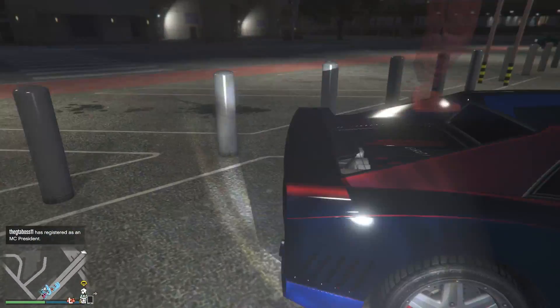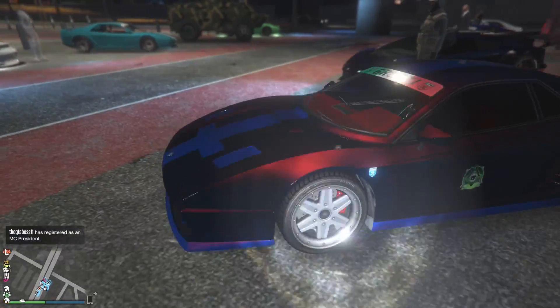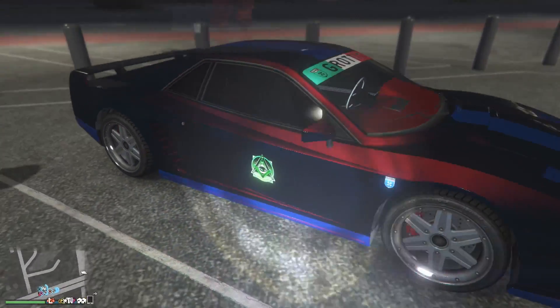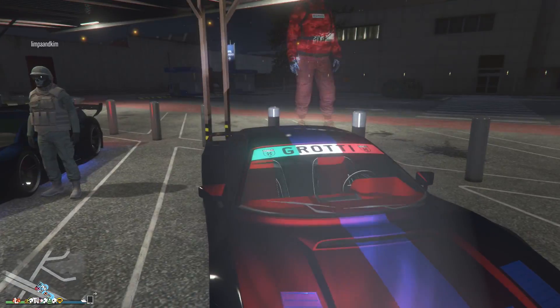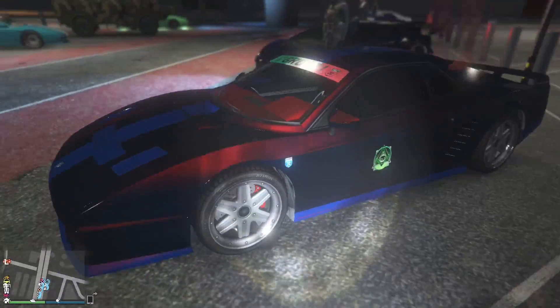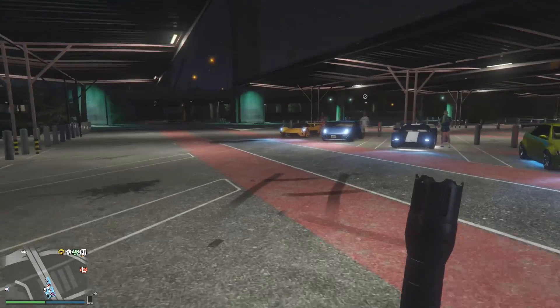Then we have the final one for this row — oh, what is this color? It's a Cheetah Classic with blue as the secondary and what looks like a wine red for the primary — it almost has some blue in it from this side. You have red on the interior, a sun strip, with stock rims. Pretty cool. Not a huge fan of the crew emblem but I like the colors.